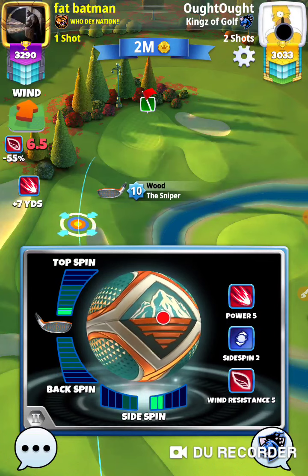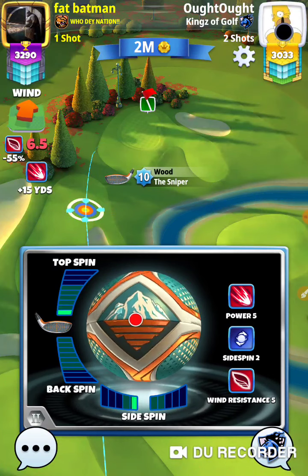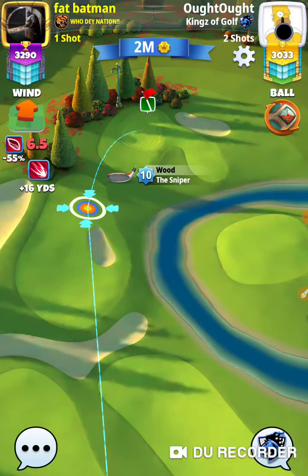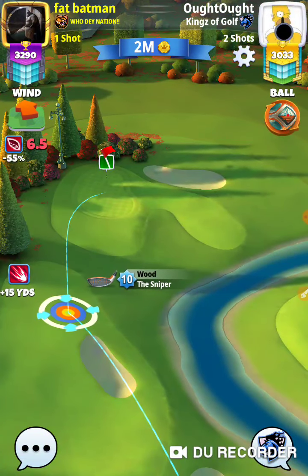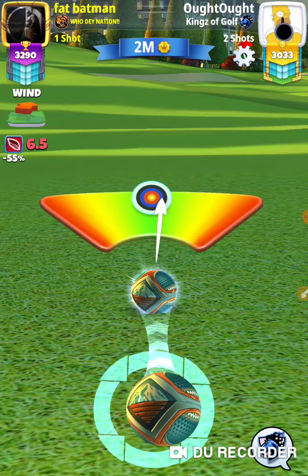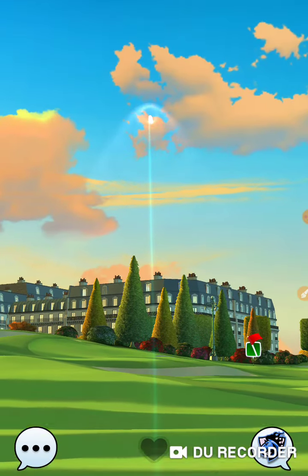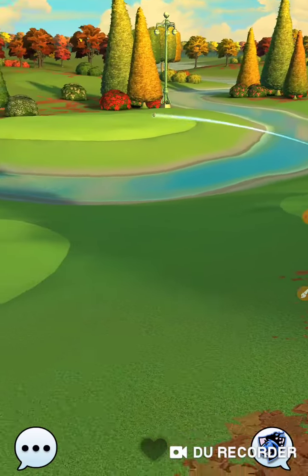I opened the door. The door was already open and they achieved their shot. Now all they got to do is achieve this next shot — get anywhere over there so they can get a short pitch. They've got a market advantage, and all it took was a Power 5 ball. I played mine like shit as well.